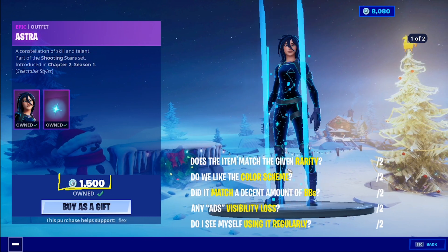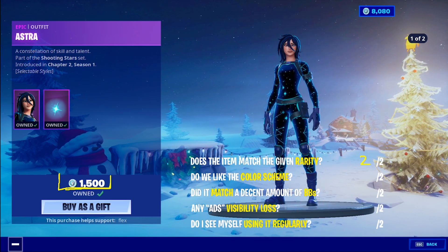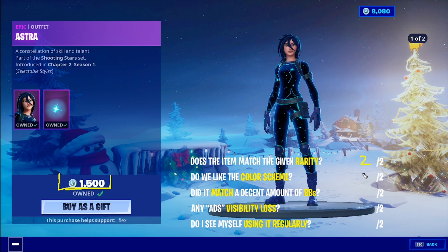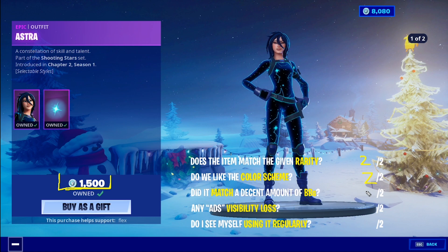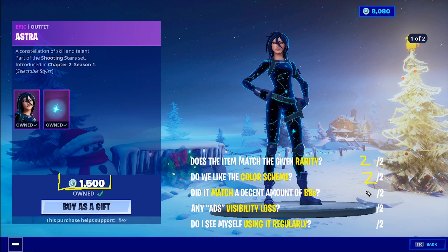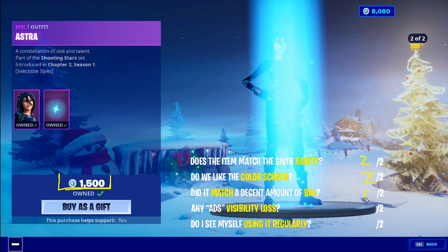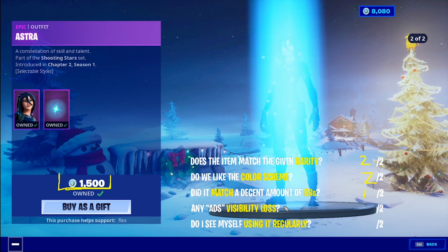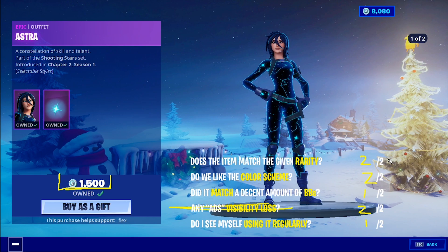Astra for 1500 — she does have two edit styles, and the outfit is actually animated as well. Two out of two, that is great. I think they could have stretched a legendary, but I don't want it to be legendary. The color scheme — absolutely, black and teal looks great. The outfit itself is a little tough for me personally because I'm super picky, but if you don't have a really vibrant glowing back bling it can look a little dull. The Shining Star back bling does match a lot of outfits — one out of two. Is the outfit creative? Absolutely, two out of two. I like this — I don't love it. Eight out of ten.